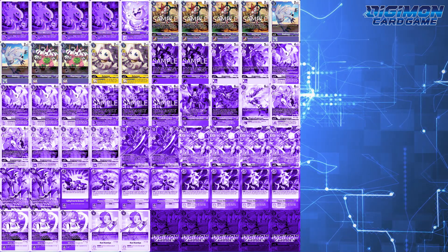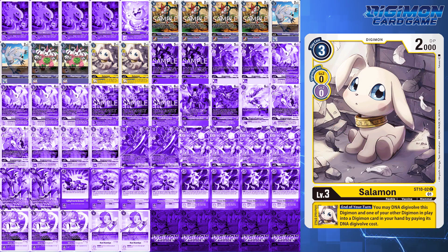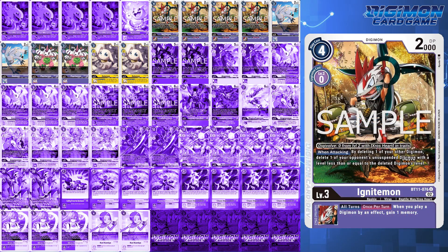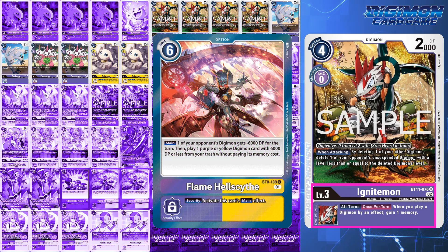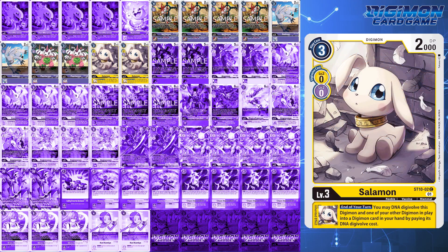For level 3s, this deck runs only 10: 4 Ignitemon, 2 BT3 Gazimon, 2 Psych-Mon, and 2 Mastemon starter deck Salomon. Ignitemon is the only new purple level 3 you add to this deck — not only for its when-attacking effect, but also because of its inheritable that lets you gain 1 memory when you play a Digimon by an effect, making Flame Hellscythe effectively 5-cost when you play a Digimon from it. Gazimon and Psych-Mon aim to serve as your floodgates for cross decks and memory gain shenanigans. And 2 Salomon primarily because that end-of-turn DNA is so important to go into your Mastemon plays. No other substitutes because deck space is tight, although Psych-Mon's use is arguably less important moving into BT11 where cross is not played as much.